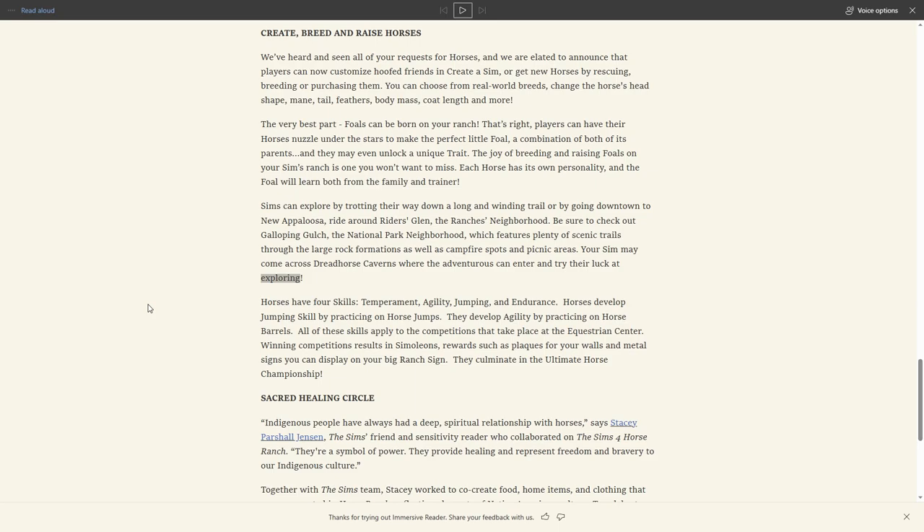I'm a bit confused about how many neighborhoods there are - it mentions several names, and maybe downtown is split into sections with just two or three actual neighborhoods. I do love that there are campfire spots and picnic areas located around the trails, so you can pitch up a tent and spend the night under the stars with your horse. I'm curious if there's a way to hitch your horse up somewhere to keep them safe while you sleep, but it's still such a cool idea to explore with your horse.